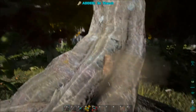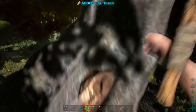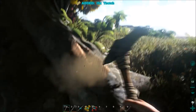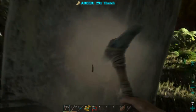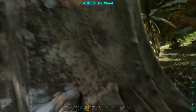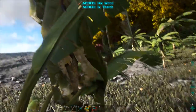Let's get some thatch from our thatch pile. I think I'll need quite a few trees for thatch and then some trees for wood. Let's check on wood and chop down some trees with the hatchet — or actually axe. I'll call it an axe.